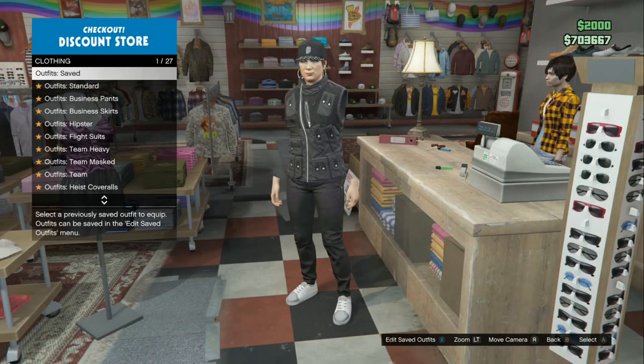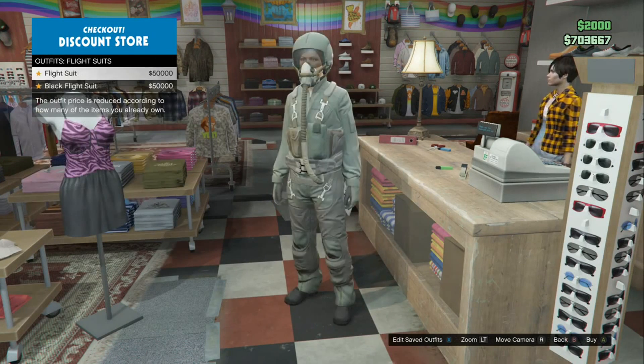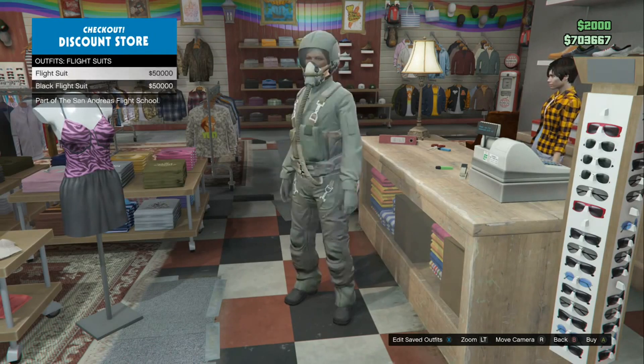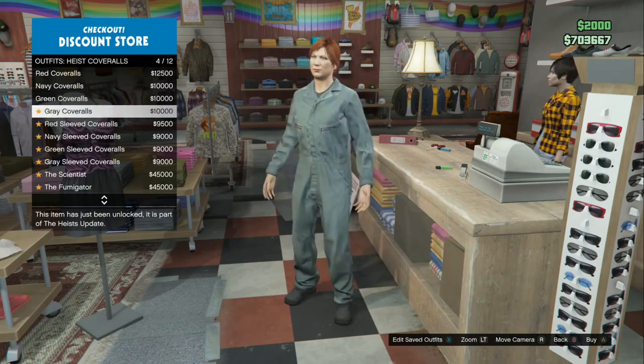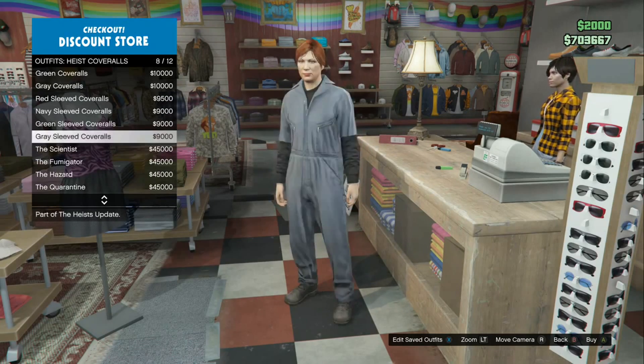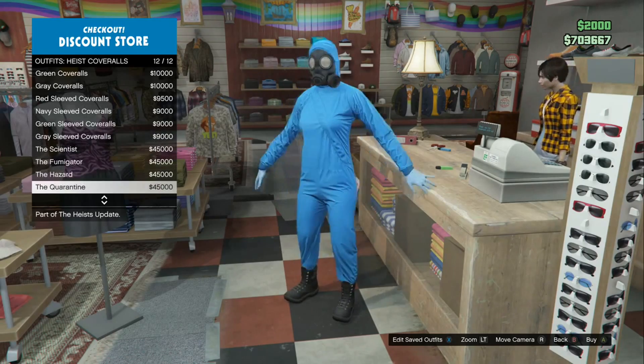Once you have the black vest saved, come to the front counter and click on the outfit section. Choose either the flight suit, the black utility vest, the hazmat suit, or the heist coveralls. These are the best working outfits right now as they show the most glitched-out results — the other outfits may not work as well.